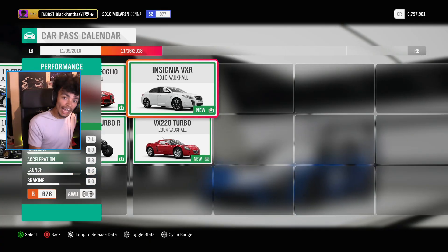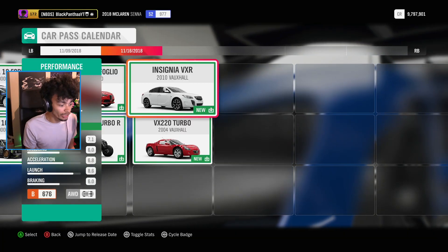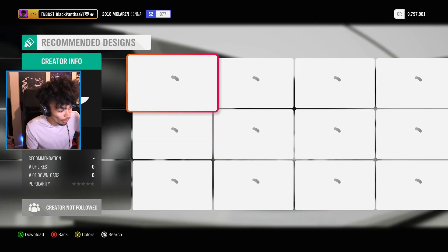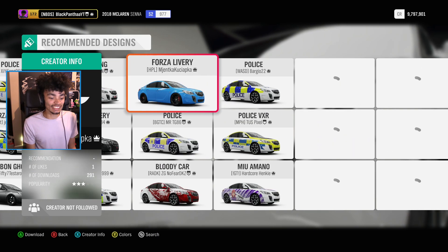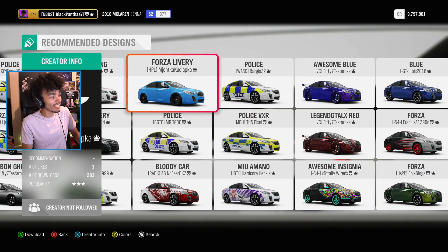Two absolute iconic — well, more so one iconic legend: the Insignia. The most common plebe car there is. Let's buy the Insignia first because I want to jump into these Vauxhalls and do them properly. There you go — police cars. That's exactly what you expect with this car. It's just so freaking common.